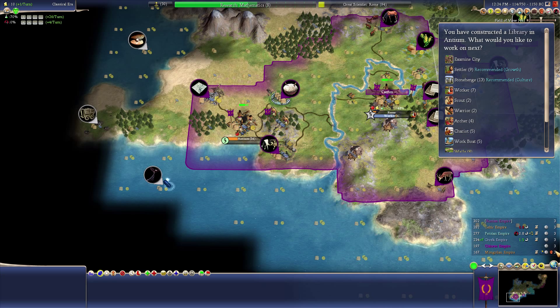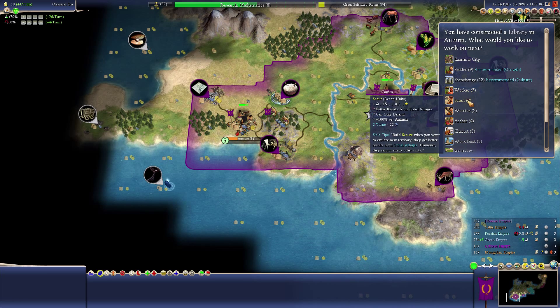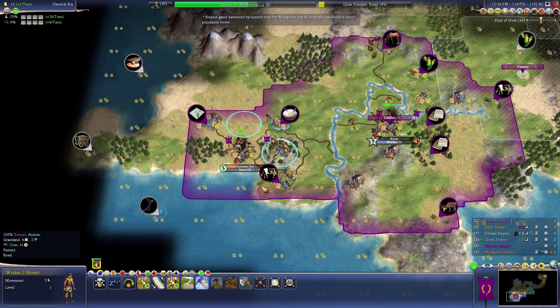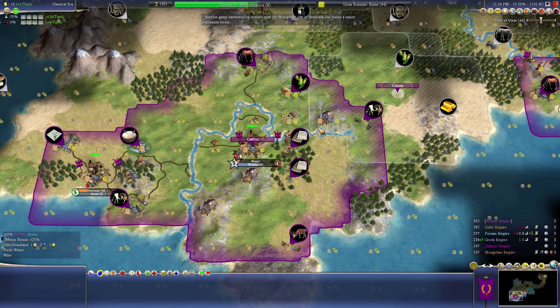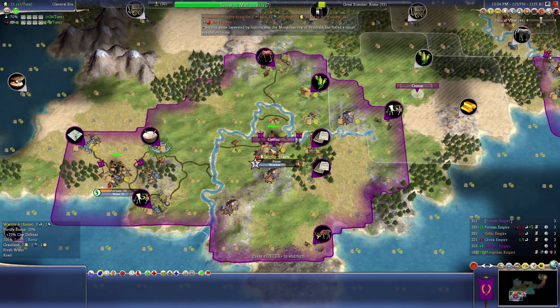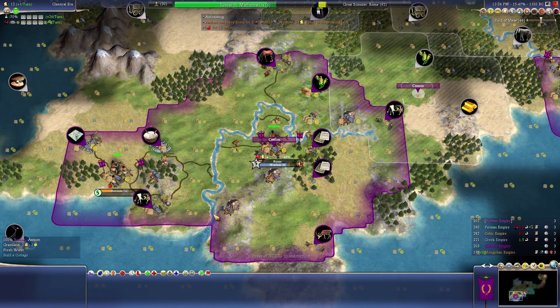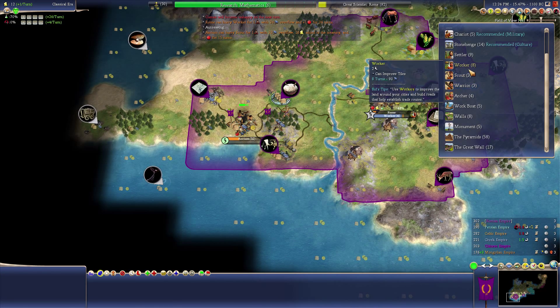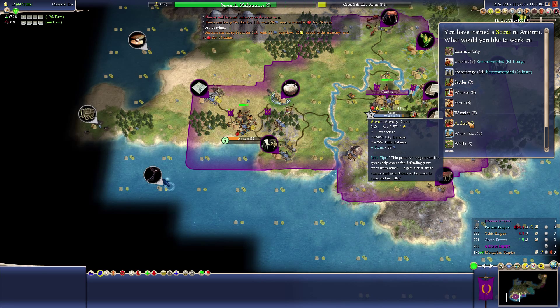It looks like everyone has three cities, at least that we know of — so we're about on par with everyone. I think I want to use this city to get a scout. We already have a lot scouted out, so it's not a huge deal. I'm going to start roading up into this area. Because after this worker, I think we want a settler — in fact, we might chop that out.